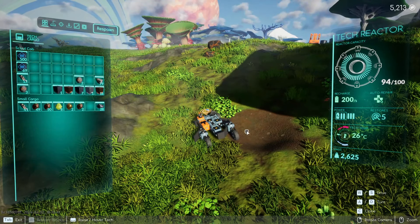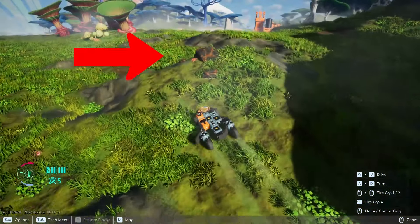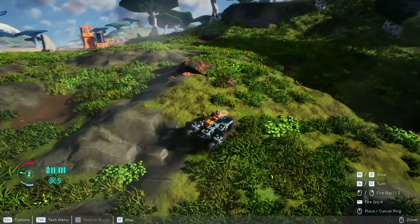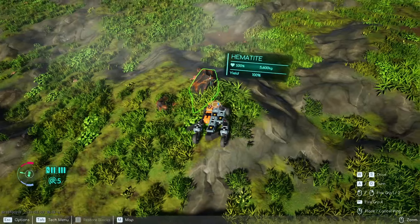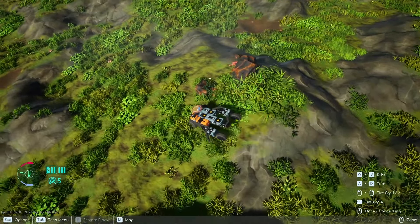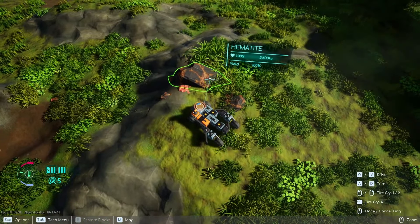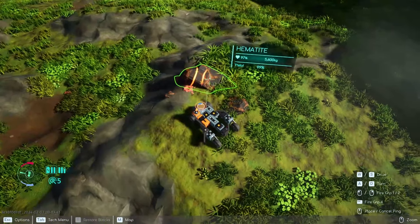Once you destroy it, just go up to it and it will auto-collect. The one we just destroyed is aluminum. For certain resources, they do have break points in them, and that break point will make it easier to harvest. When you use your laser and go from one side to the other, if you see fissures or cracks in the rock, cut along that crack.